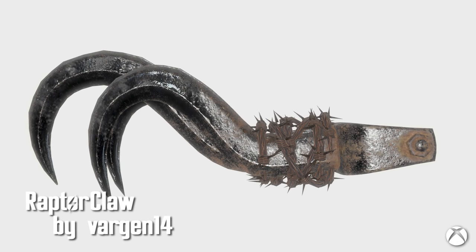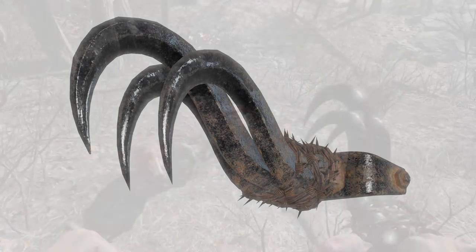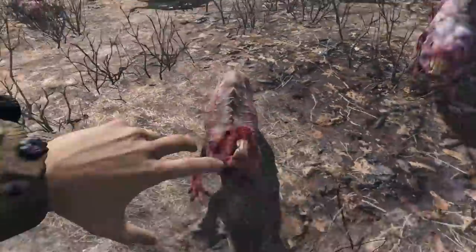First up is Raptor Claw by Vargin14. Now you too can be a clever girl with this Raptor Claw. A nice little NifSkope edit, this combines three hooks into a Raptor Claw that any dino would be jealous of. Damage is 70 with a swing speed of fast.